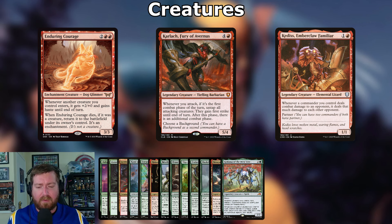Karlach, Fury of Avernus: four and a red, 5/4 legendary tiefling barbarian — whenever you attack, if it's the first combat phase, untap all attacking creatures, they gain first strike, and after this phase there's an additional combat phase. Kessig Ember-Claw Familiar: one and a red, 1/1 legendary elemental lizard — whenever a commander you control deals combat damage to an opponent, it deals that much damage to each opponent. So whatever Wolverine hits one opponent for, that hits everybody.